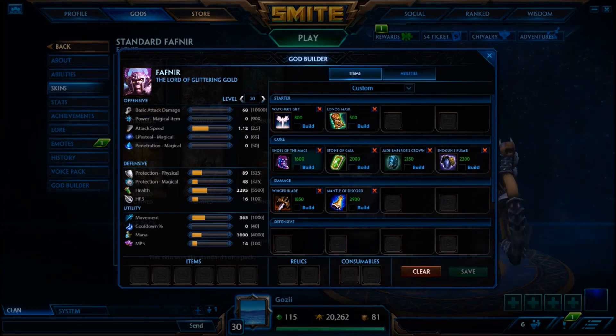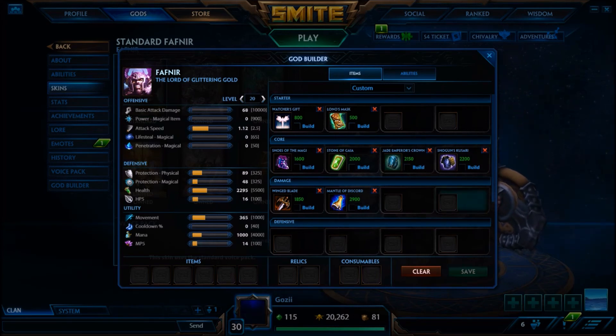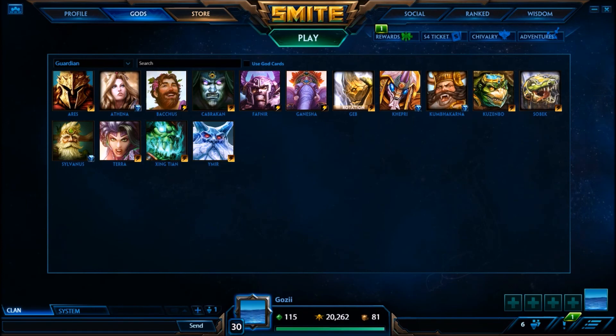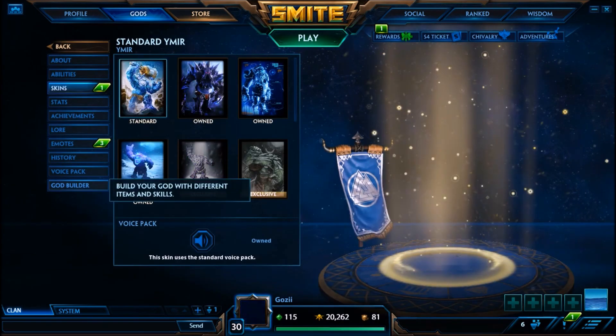I have Mantle of Discord instead of Spear Robe in this Fafnir build because the build's protections are only okay — not the best — so it makes sense to have solid protections in the later build. This build synergizes well with Fafnir. The only sacrifice early on is being light on protections, but that's the cost of going aggressive.